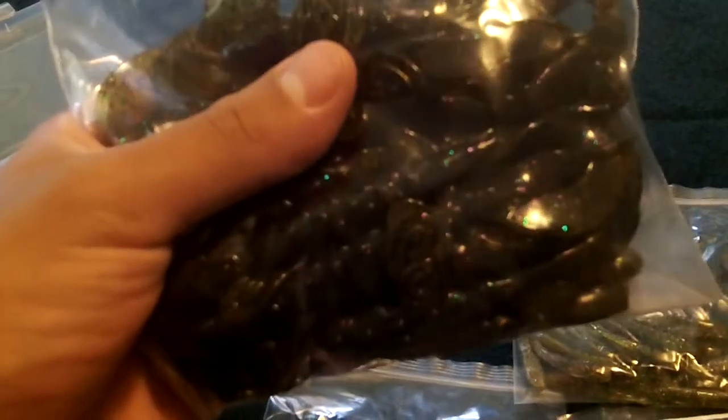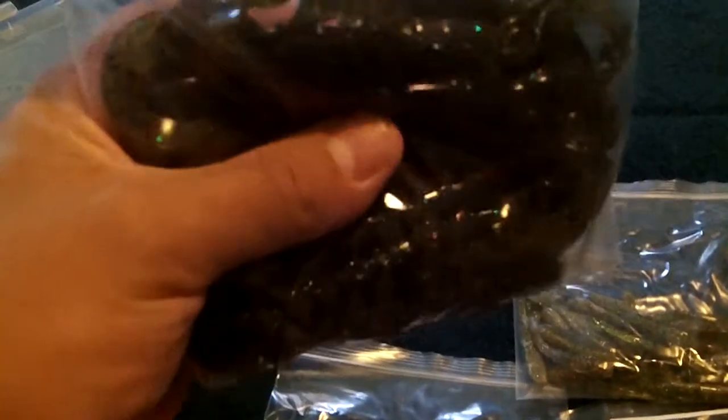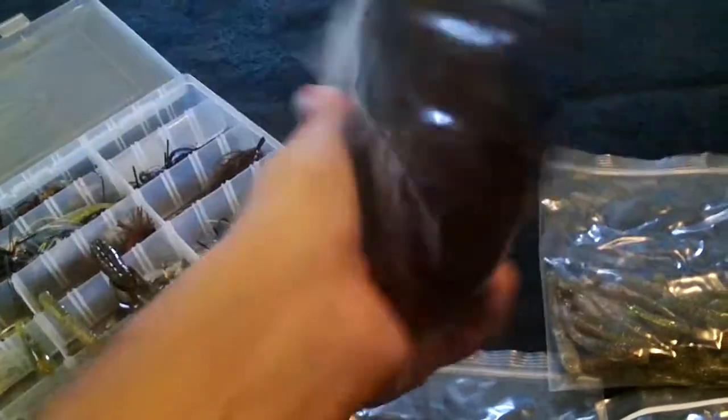So the first bait here we got is the Power Team Lures Lizard in Kitchen Sink — the newest color added to this lineup for this kind of bait. Kitchen Sink is a popular color in their other baits, but they just came out with it for the lizard here.